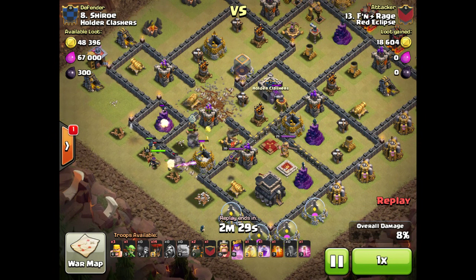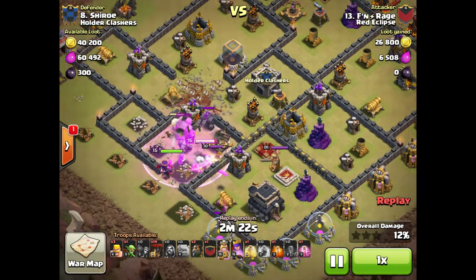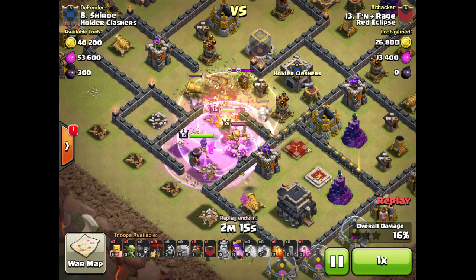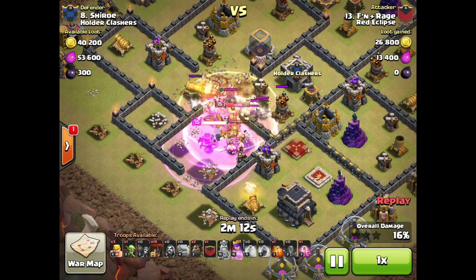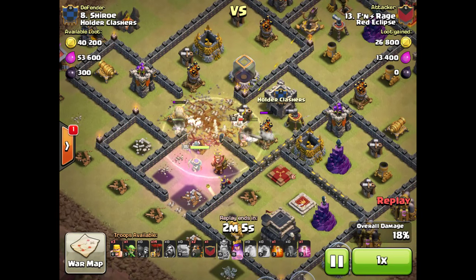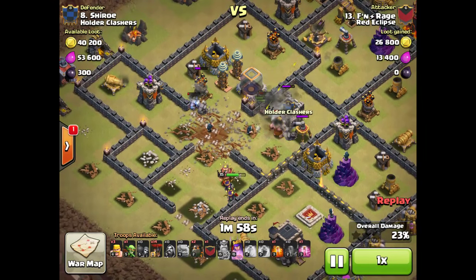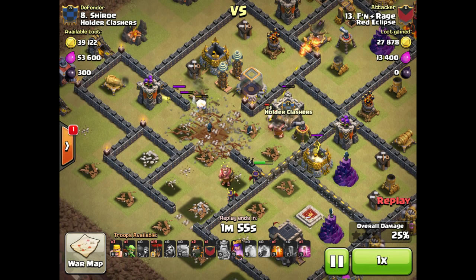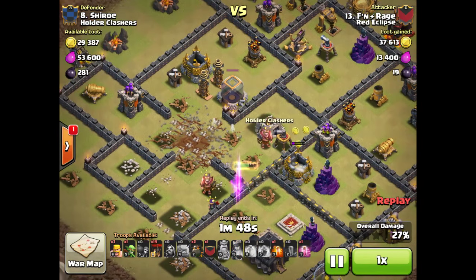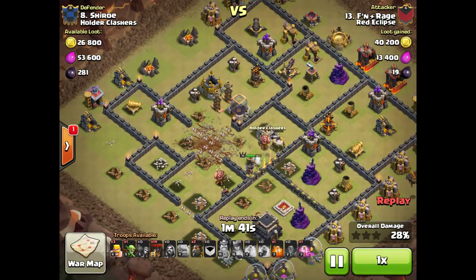He comes in here with a nice little shattered Kill Squad heading in there. Maybe he doesn't have huge heroes — pretty decent heroes — but this defending base has gigantic heroes. No big deal: pops his hero abilities, drops a Rage down. His Kill Squad just runs in, gets both the King and Queen. It gets both of these air defenses — the first air defense goes down. Golems still going, just Golemites at this point doing a little tanking. Queen just doing some work around the side, not penetrating quite as deep as he'd originally wanted. But he got those two air defenses down, which was the most important piece of the raid.